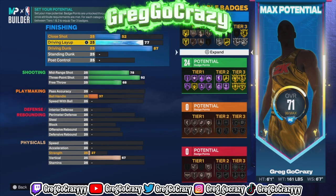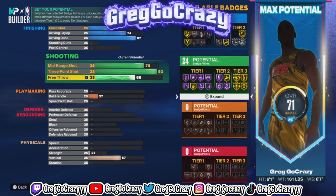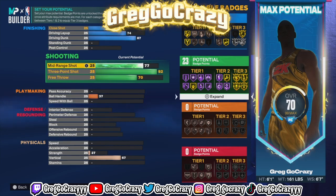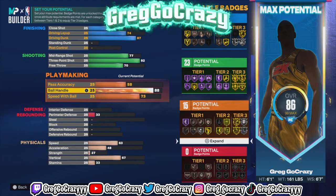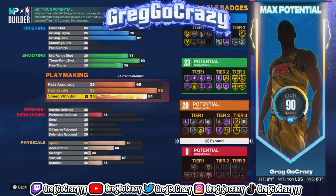This build gets 16 to 17 finishing badges. Once you get 10 badges on this game you can unlock tier 3 badges, and you'll have 7 to 8 badge points left to upgrade your tier 3 badges. One of the best tier 3 badges is limitless takeoff — that's the one I go with on tier 3, and it's a badge you will need on this game. You also get great shooting and finishing stats on this build.